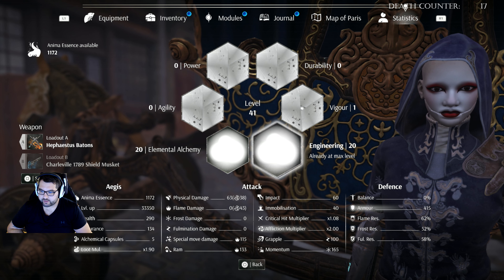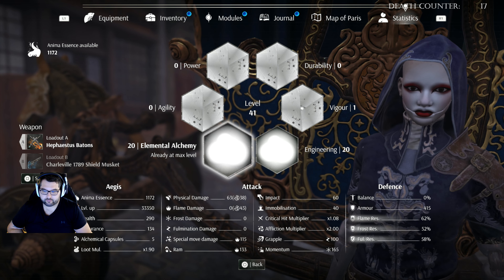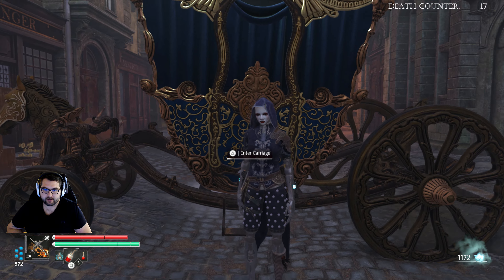We have 20 in engineering and 20 in alchemy. Alchemy is going to get us the ability to scale our S tier weapons for the damage. Engineering is going to add the affliction multiplier and the loot multiplier to make sure that we have enough essence to be able to sustain.